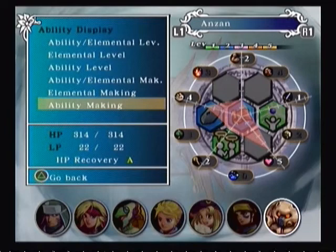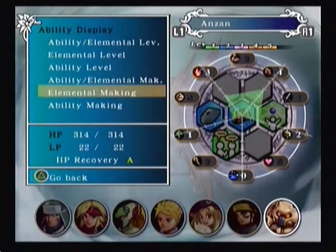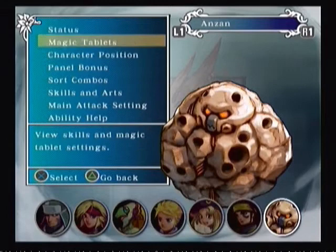His starting panels just plain suck. So if you're going to invest in having him in your team, you need to first build up his Earth Elemental so that he becomes useful, and secondly give him some very nice armor so he becomes an asset later in the game.